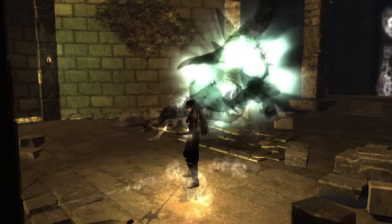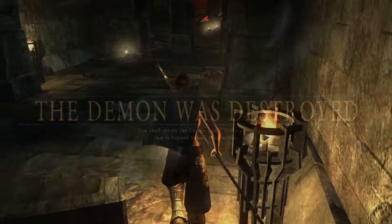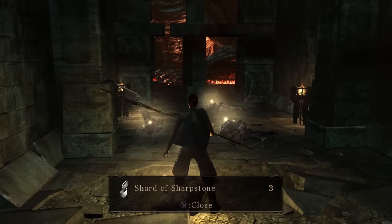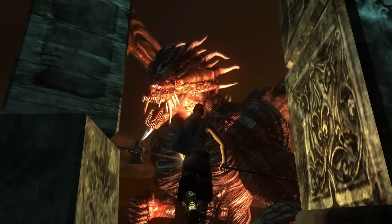Going back to our main character, we do want to kill the Vanguard. Continuing into the Dragon God encounter, we'll find multiple items — one of which is three shards of hardstone. We can also pick up some souls, and then attempt to start our bare knuckle boxing career.